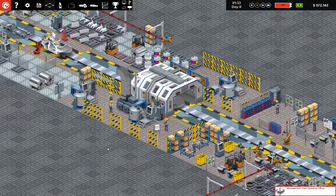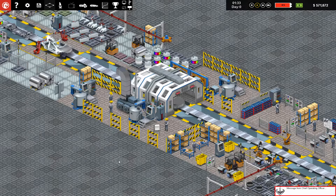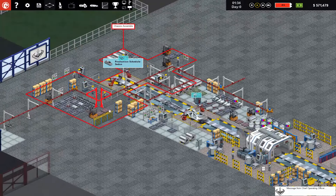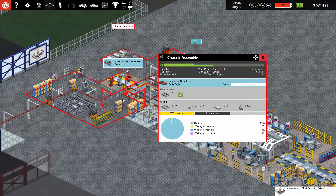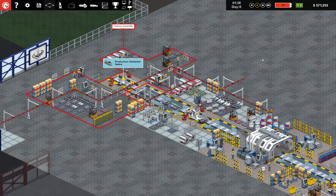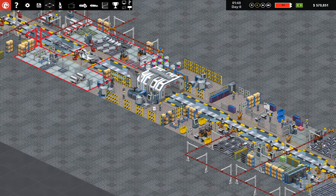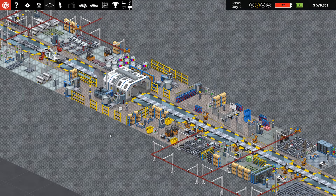Getting some paint. We got a message — Budget Sedan. We're working on it. Production scheduler — Sedan. Yes, we want all of the sedans. Pretty soon we'll be able to make most of the things that we need.